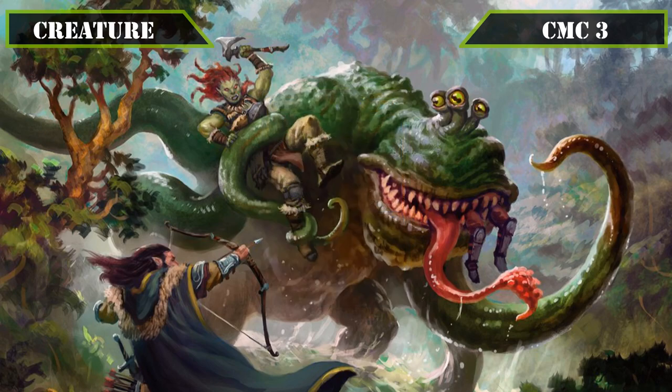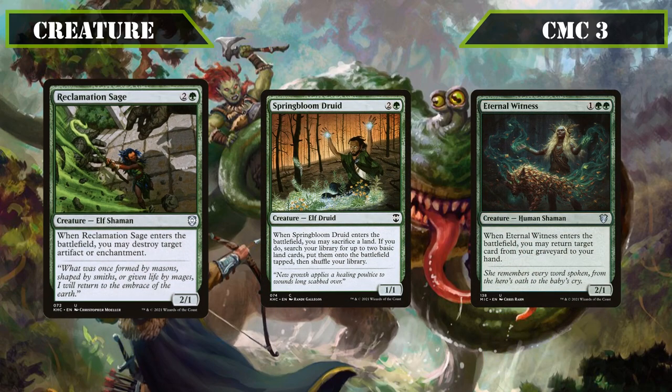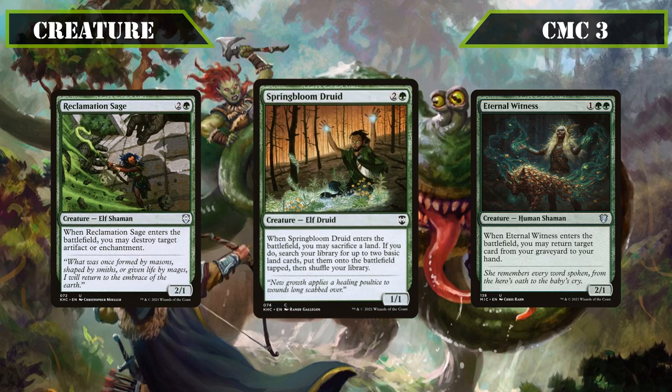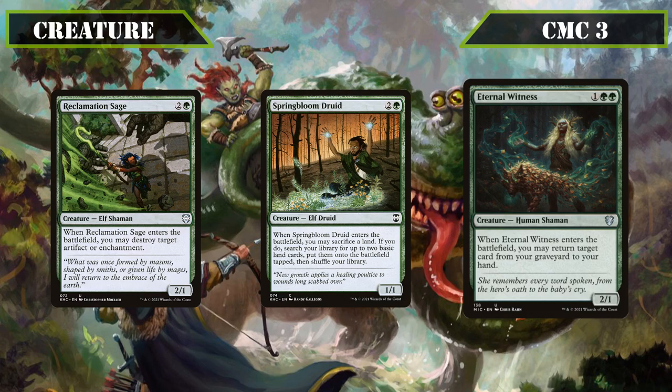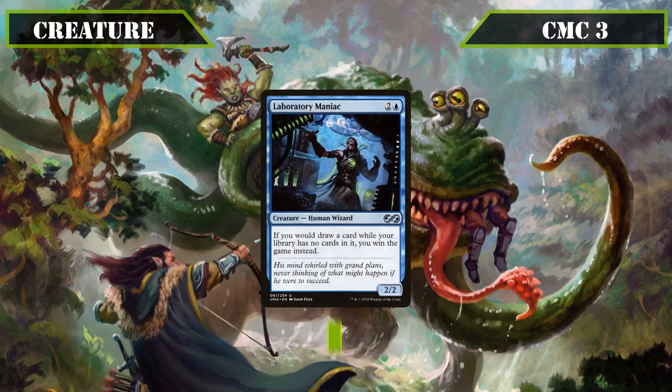Moving away from frogs for a moment, we have Reclamation Sage, Springbloom Druid, and Eternal Witness. Reclamation Sage is a 2/1 that, when it ETBs, destroys target artifact or enchantment, making it a good source of back row removal on a body to cast from exile once we mill it. Springbloom Druid is a 1/1 that, when it ETBs, lets us sack a land to put two basic lands from our deck into play tapped, giving us yet another Harrow effect on a body. Eternal Witness is a 2/1 that, when it ETBs, lets us put a card from our grave back into our hand, serving as potent recursion for any key pieces we may need to win or any non-permanent spells that were milled. Then we close out this slot with Laboratory Maniac, a 2/2 that wins us the game if we draw a card with no cards left in our library, making it one of the key win conditions we'll need to protect once the endgame starts.